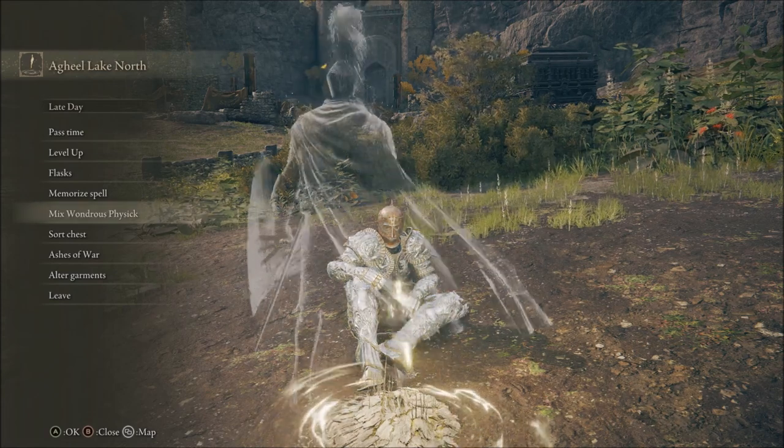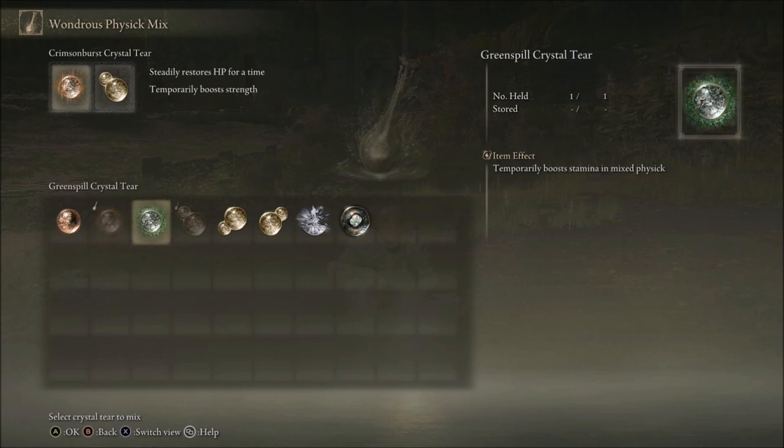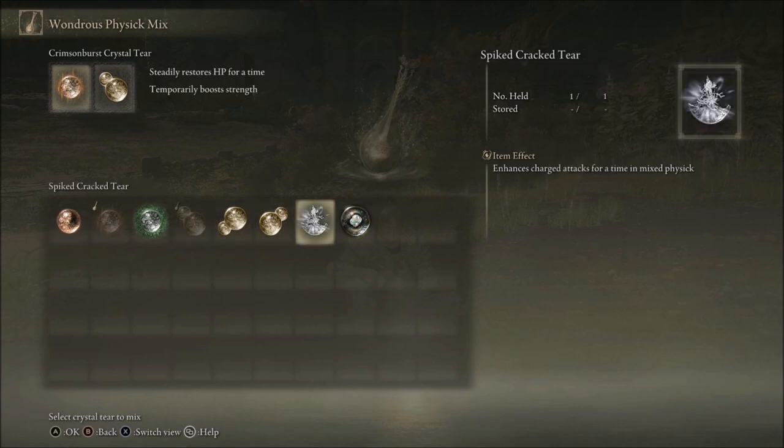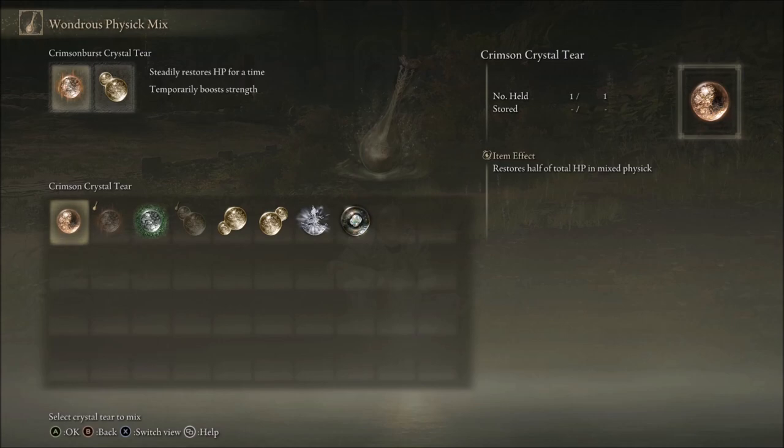Something else you want to find is the Wondrous Physic, because it introduces potion mixing. You only get one dose per visit to the site of grace, and you will need crystal tears — that's not what this video is about, so maybe just look it up on the wiki. But as you find crystal tears, you can get benefits from a one-time-use potion that are really strong: increasing strength, stamina, dexterity, intelligence, combo, charge attacks, damage negation. You can also restore hit points, making it just an extra potion to have.